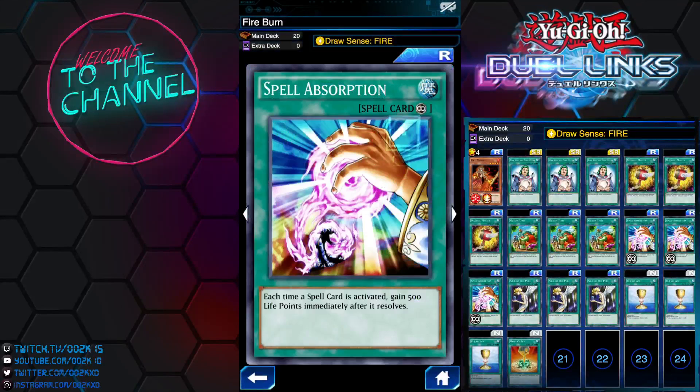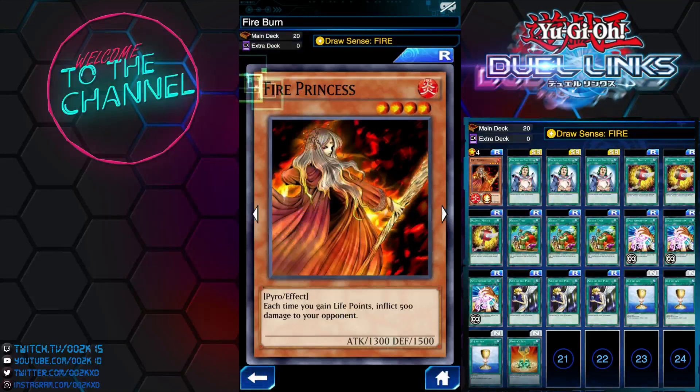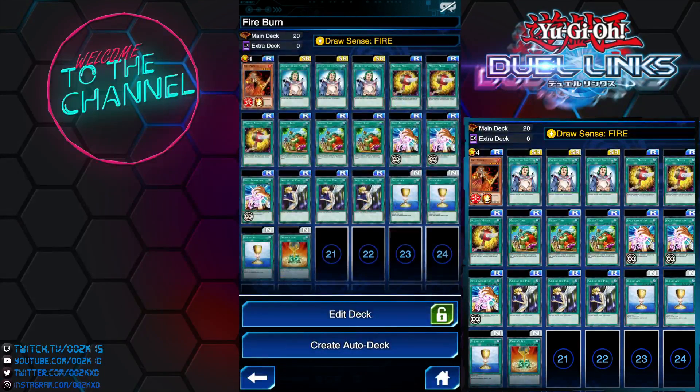The other card I'm running is Spell Absorption — basically a healing card. If you activate a spell card you get 500 life points, and with Fire Princess that means you also deal 500 damage to your opponent. Really good.